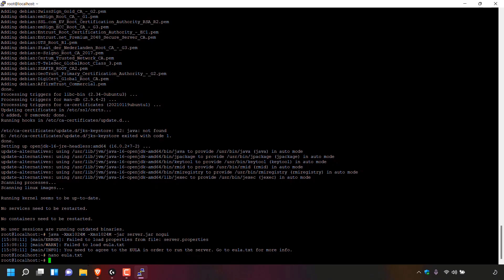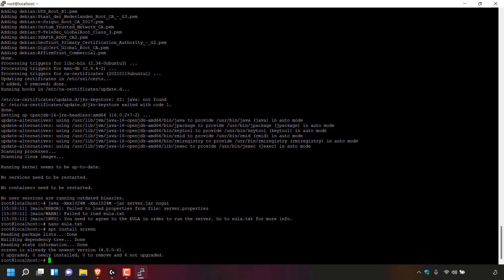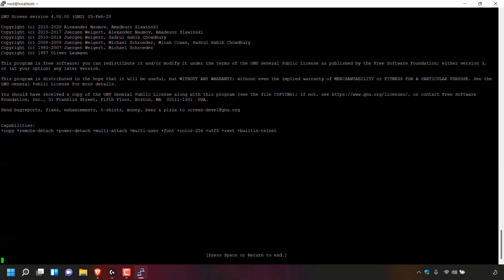The next command we're going to need to type is the command to install screen. Installing screen onto your server will allow your Minecraft server to run 24/7, even when you decide to close out of the PuTTY terminal window — you must install this if you want your server to run 24/7. To install screen, type: apt install screen and hit enter. Once installed, type the word screen and hit enter. Once screen has started, hit enter again on your keyboard.